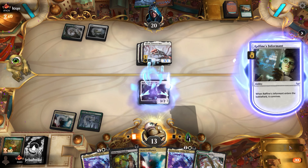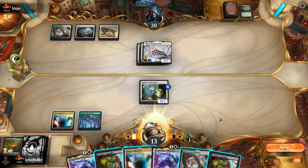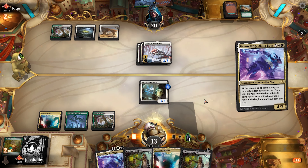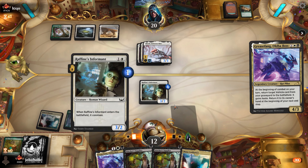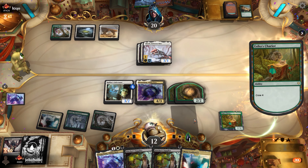Welcome to my ultimate Grease Fang guide for both Explorer and Pioneer. In this guide we will go over different builds, flex cards, sideboard guide, and common situations. If you are here just for a sideboard guide, I have included a Google Doc in the description as well as a timestamp in the video.